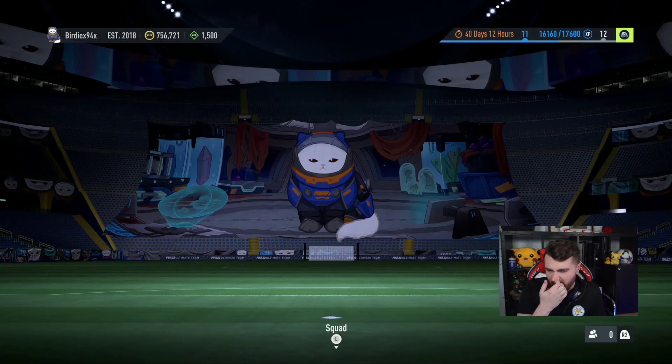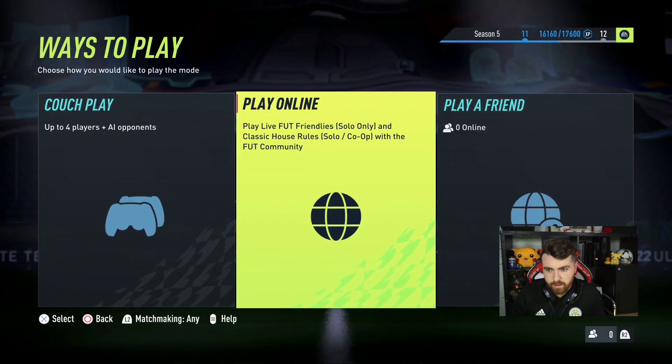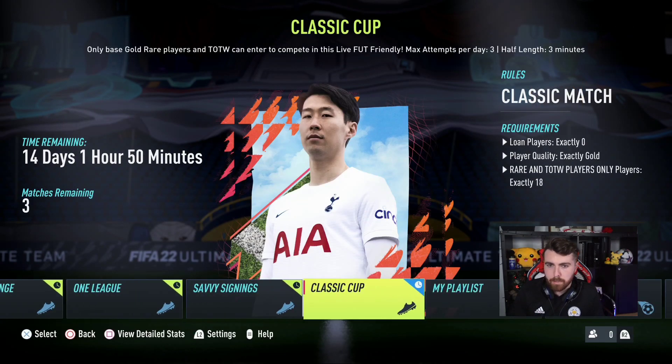Let's see what this entails. In friendlies, play online — we've got the Classic Cup. Only base gold rares and team of the weeks can enter. Attempts per day: three. You need to win one match of your three each day to get the maximum amount of rewards. No loan players — it has to be gold rares or team of the week players. Interesting.